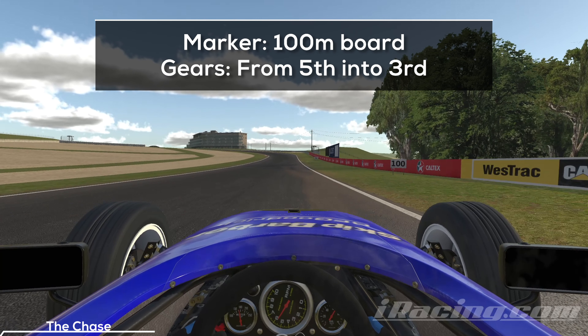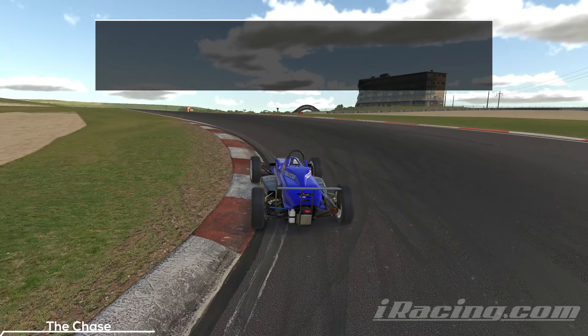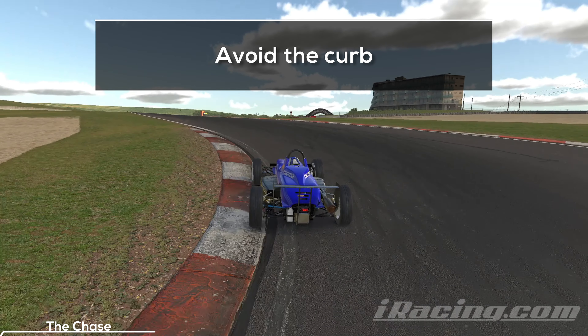We are heading into the last turns. Your marker for the next one is the 100m board on the right. Hit the brakes and shift down as soon as you can to make use of the engine brake. Try to avoid the curb on the inside — I touched it here, which is not optimal. It's steep and gives your car a push to the outside, which can mess with your exit.